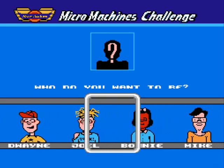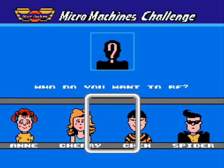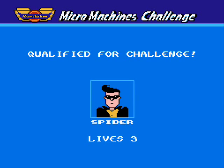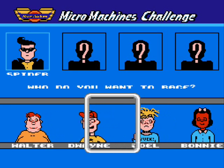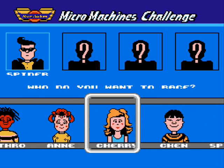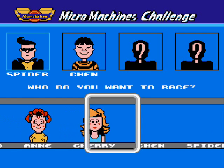There are 11 characters in the game, each with strengths and weaknesses for different vehicles, but some are stronger than others overall. The character you choose won't affect how well you perform, but it does affect the computer controlled players. So if you want more of a challenge, pick one of the weaker characters like Walter, so you can battle all the tougher opponents. Or you can pick a stronger character like Spider to keep things easier.